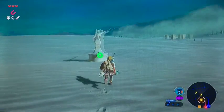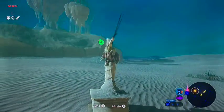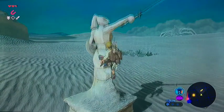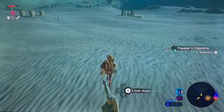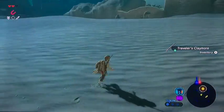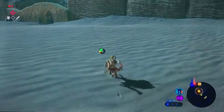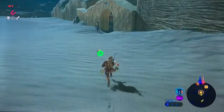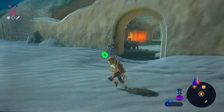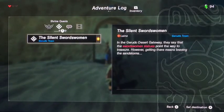Let's go examine that swordsman statue and see what it does — can we pick up the sword? I pick up the Traveler's Claymore. I need to get out of the desert because I'm freezing and losing health fast. I need to speed up. The guard still won't let me through, so I have to figure out what else I'm supposed to do. The quest says the swordsman statue points the way to treasure.